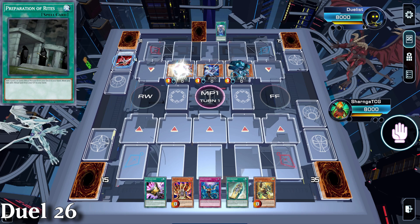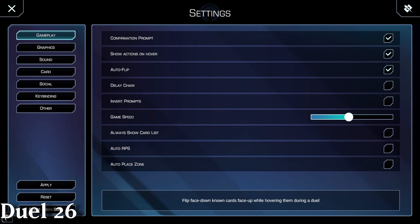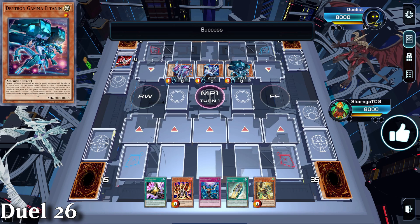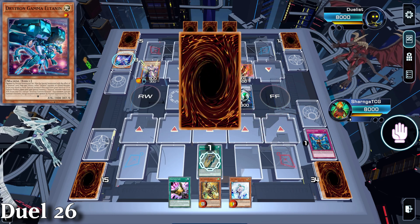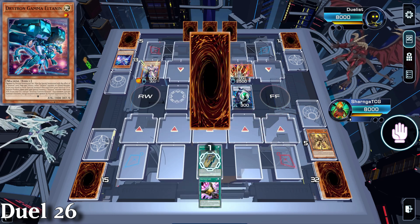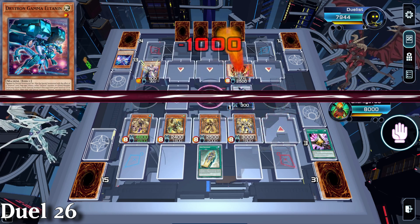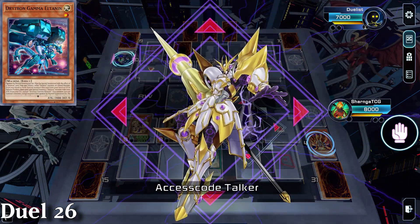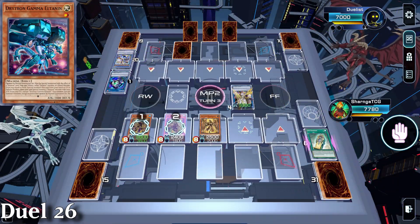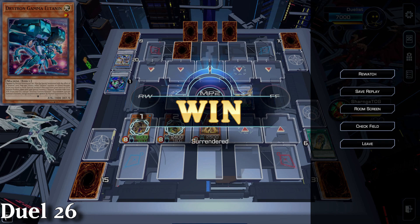Game 26 was against Drytron and we're going second. They go for a massive combo to end on Ammo Factor Pain. We Lava Golem it and end with the 4 Sons of Horus. We can't battle because of Linkross so we just pass. They do another combo, get Access Code Talker and Drytron Meteonis. They don't read - I bait the Meteonis after Access Code attacks, King Sarcophagus activates and they decide to destroy it, triggering my effects.